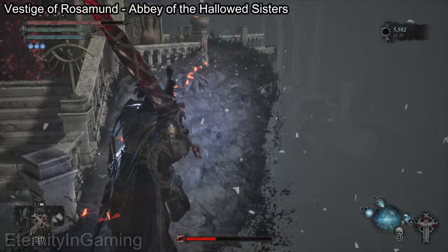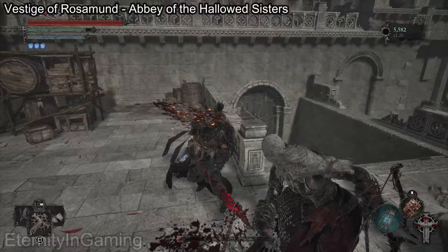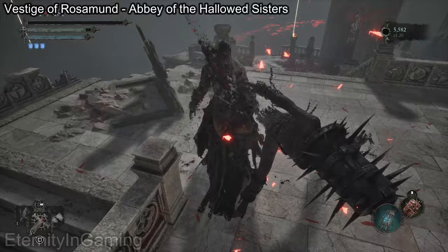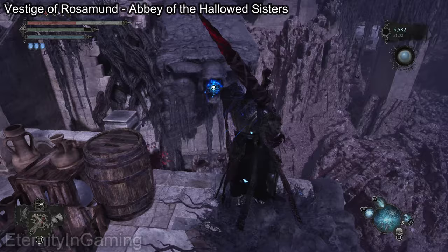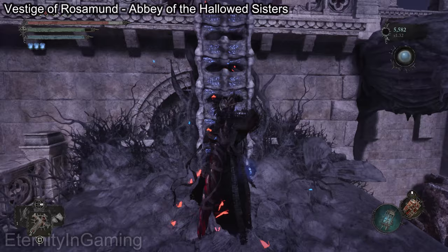For now I'll use the lamp, but it's honestly just faster to run through the whole thing in umbral form. If you go down here you can use your lamp to soulflay this thing and it'll make a little bridge, and then you can just climb this ladder right here.